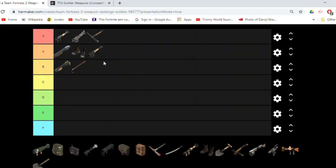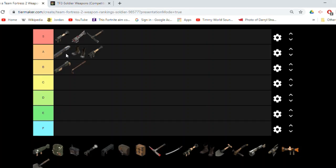Here's another thing that will go in A: the Direct Hit. Very, very good when in the right hands. The only problem is that it doesn't have the reliable splash damage that the top-tier rocket launchers have. It's a pick weapon where you basically just pick off one enemy at a time. But it's still very good — crazy damage, crazy projectile speed, and when in the hands of a skilled player, crazy stuff will happen.